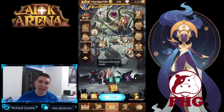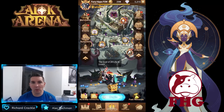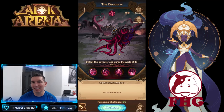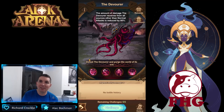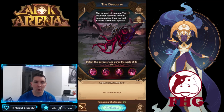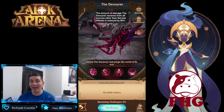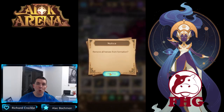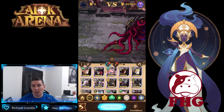Hey guys, welcome back to some more AFK Arena. So today we're back on the pay-to-win account and we're looking at the Chasmic Altar. We have a brand new debuff: the amount of damage the Devourer receives from all sources other than normal attacks is reduced by 80%. So we're going to go through a couple of team comps built around normal attacks.